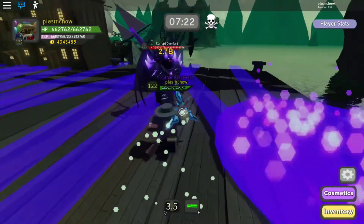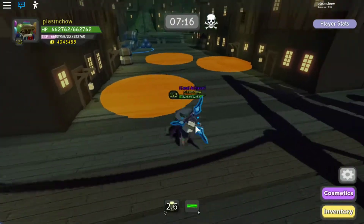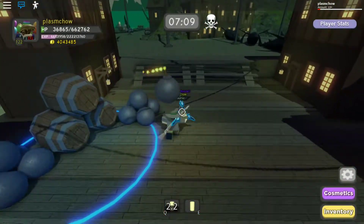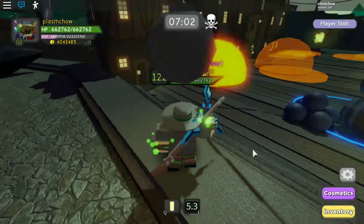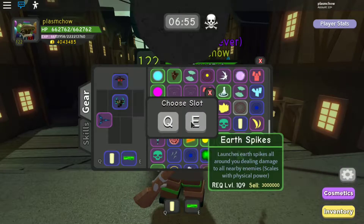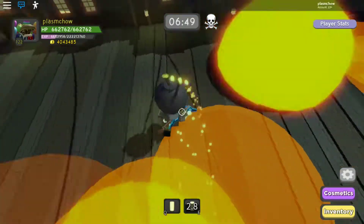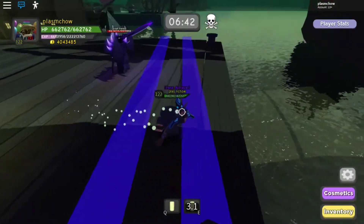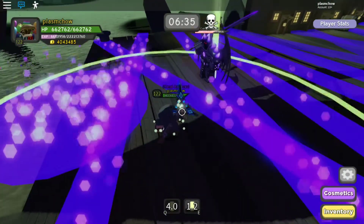Now he's attacking. One thing to remember is that you have to get close to Corrupt Overlord. Each of those circles only lasts for one round, which means when one circle is created and then he attacks you again with another circle, you will have to just run around. Right after the attacks end, the circle will actually disappear. So only two circles on the battlefield is the maximum that he can create.